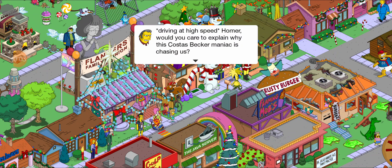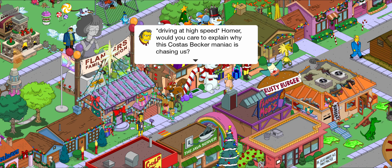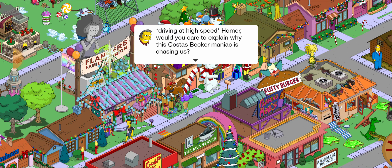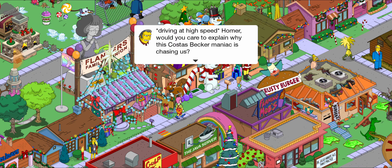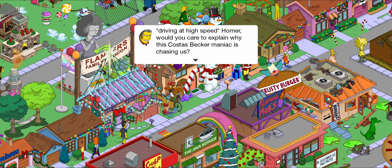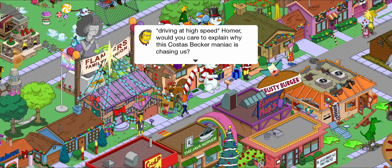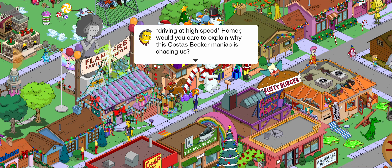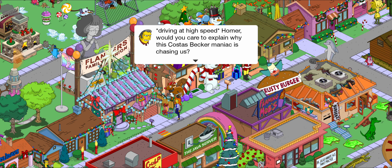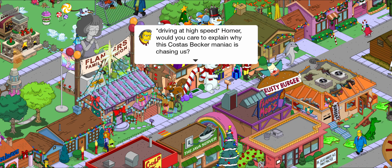Hi everybody in my TSTO Harry Potter group. Today is Act 4 of the Simpsons event, so we're going to explore what's in this part of the event. We're going to start off with the main quest line and then explore what prizes you can unlock. There's also a premium one for 150 donuts, so we'll see what that is.